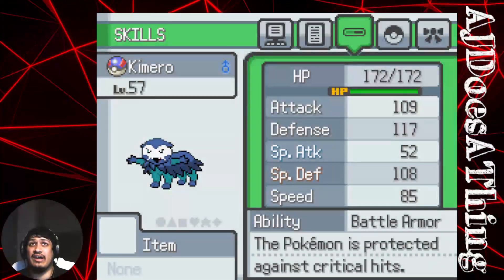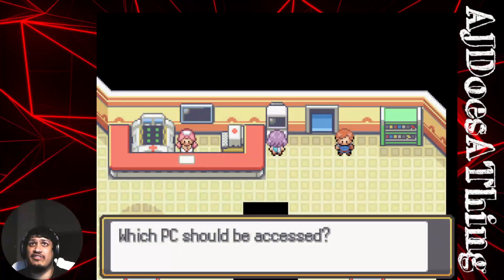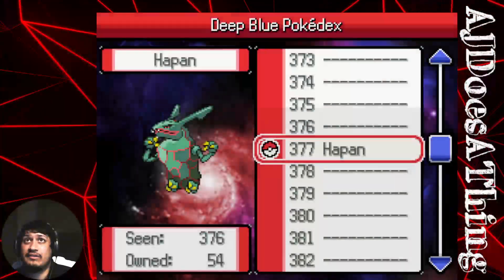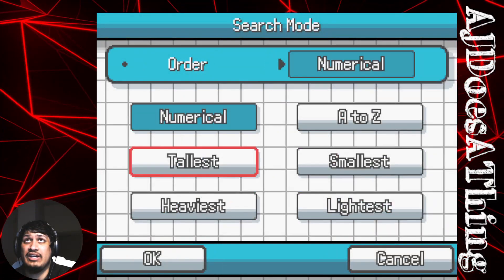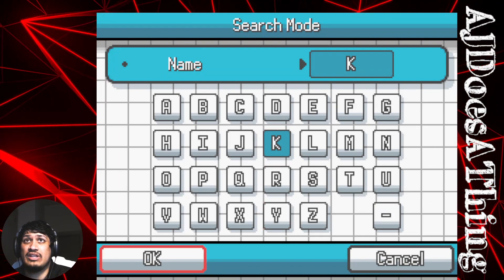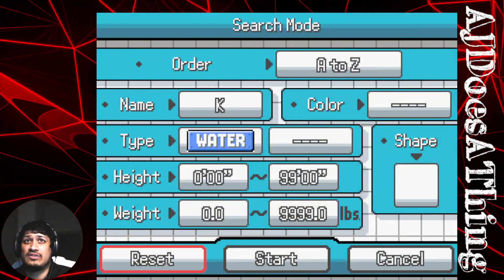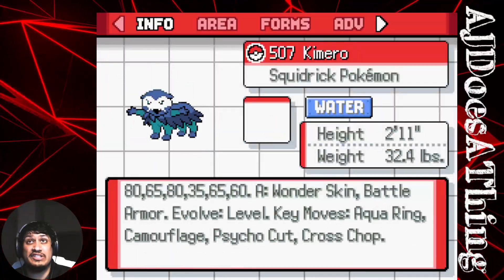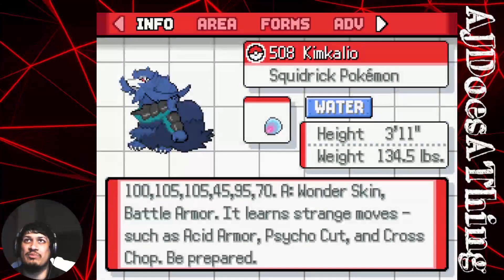That's looking adequate — attack nothing to brag about. Let's see if this thing can evolve one more time. Searching the Pokedex with letter K — type is Water. Oh, this is its next evolution, it evolves via level. It's called Squidric — dang it, Squidric.